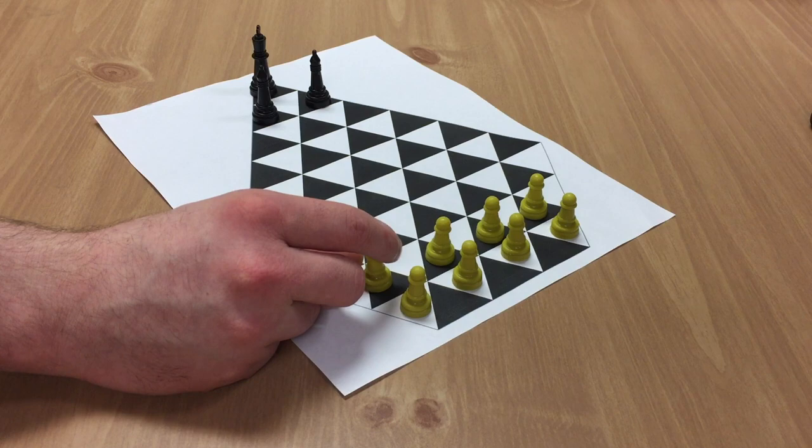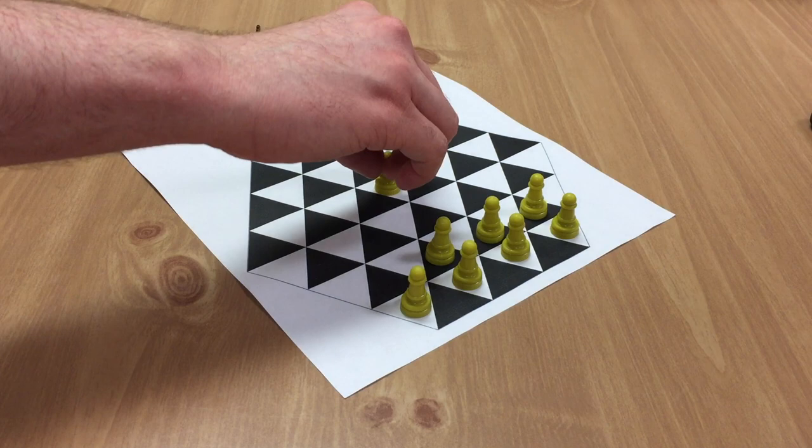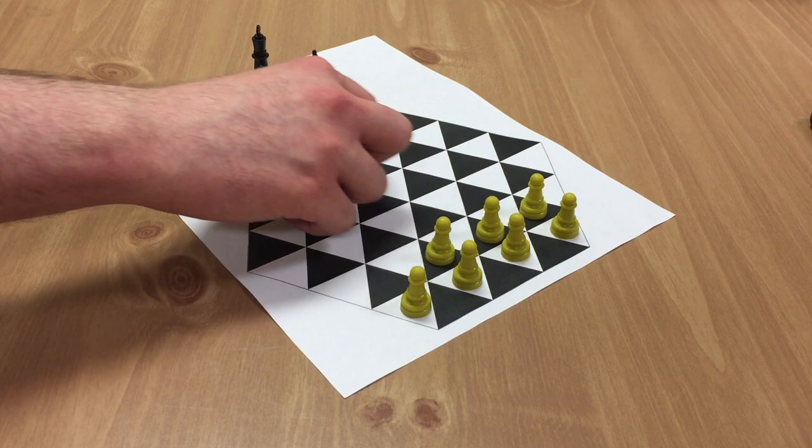To go over each of the pieces — as we mentioned, we're using pawns as pretenders. All pieces can move any distance they want in any direction. For example, this piece from here could go here, or you could go all the way across this way, all the way across that way, all the way that way, and so on.